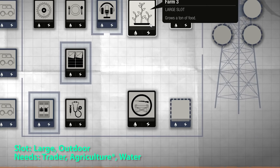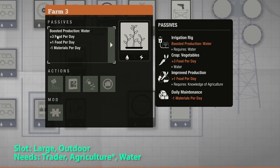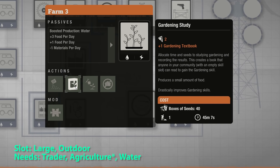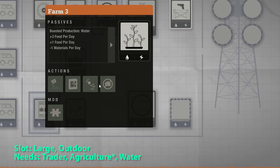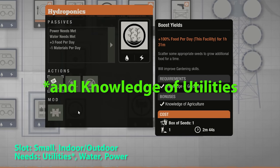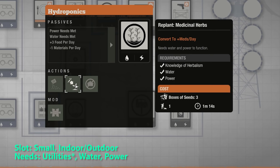To upgrade to Farm 3, you'll need a trader, knowledge of agriculture, and water. You get four food per day as long as you keep the knowledge of agriculture. You can double the food production with seeds, create a gardening textbook, and convert to meds production if you have knowledge of gardening. For hydroponics, you need water and power to build and keep it functioning. You get three food per day, can double production with seeds, and convert to meds per day if you have knowledge of herbalism.